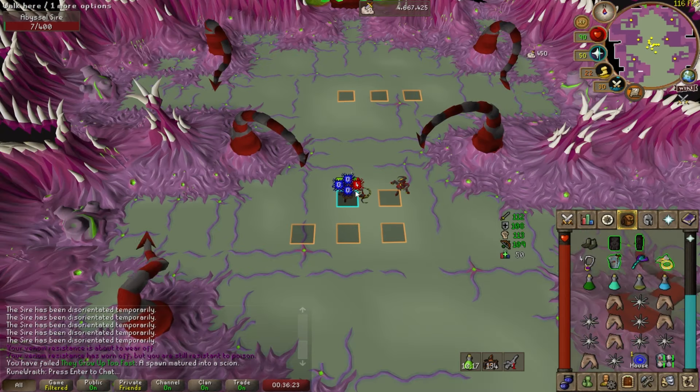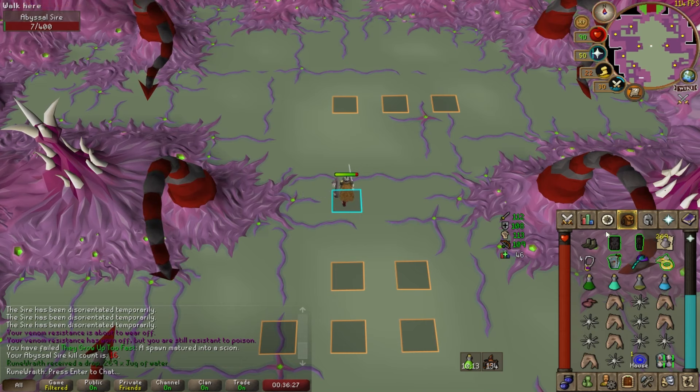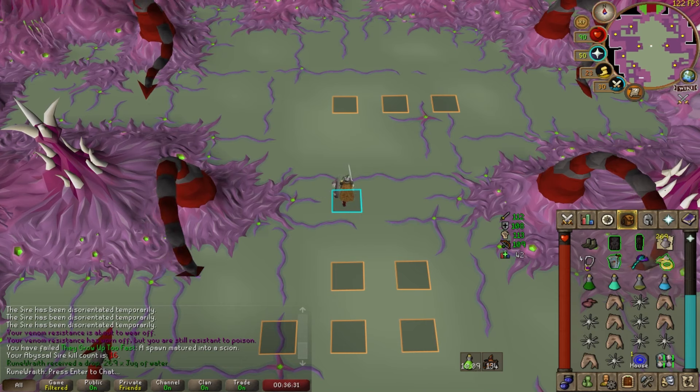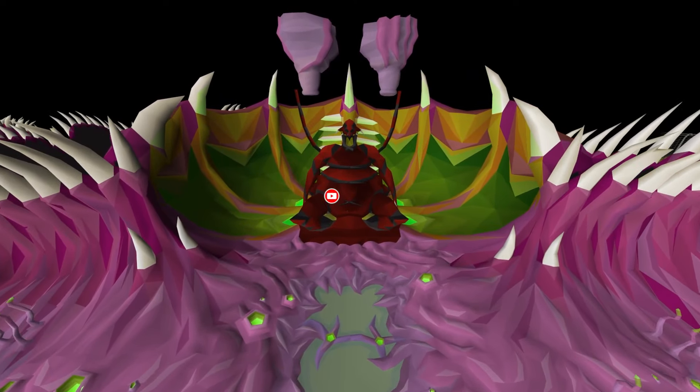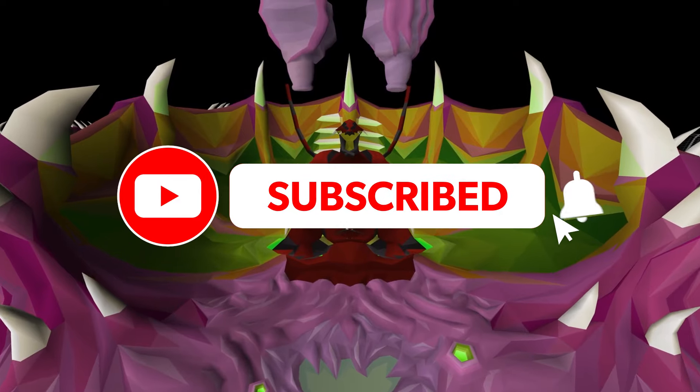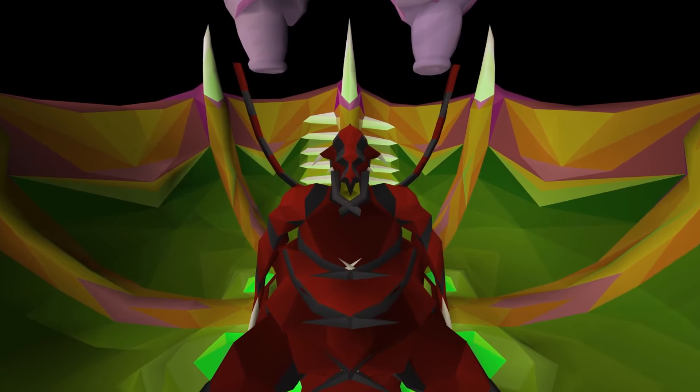I've completed the kill and DPSed the boss down — that is the Abyssal Sire in a nutshell. This isn't a perfect kill, but it did work. Hope you all learned something or at least feel a little bit more comfortable taking on the Abyssal Sire now. Feel free to like, comment, and subscribe if you enjoyed the video. Thank you and have a great rest of your day.